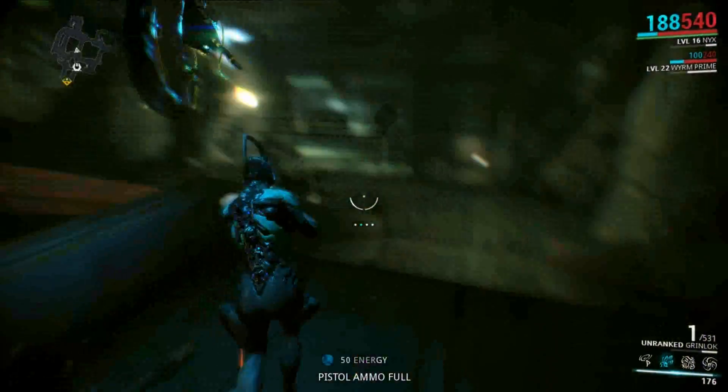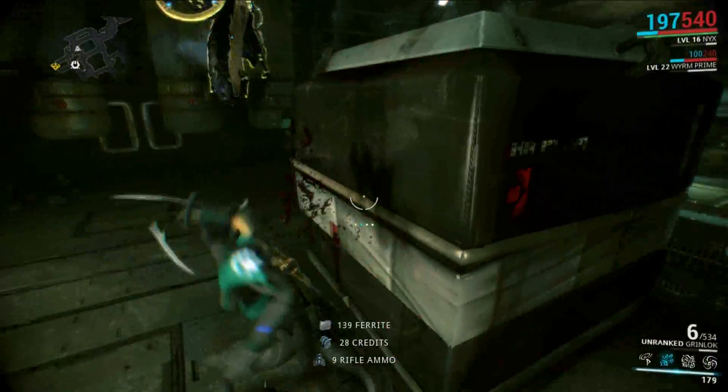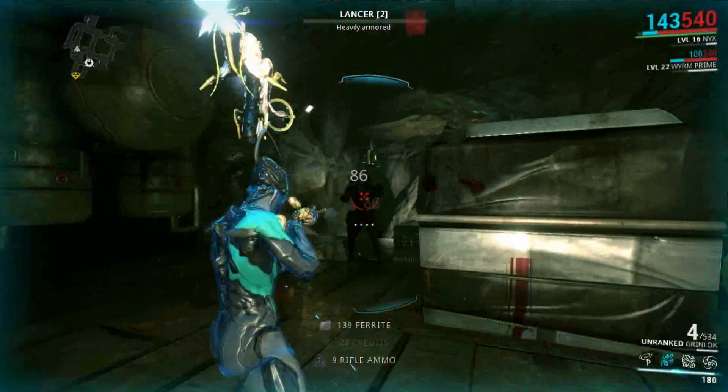Now, once you complete an assassination mission, you will unlock one or two more planets to access, and then you'll have to complete other planets' assassination missions to unlock more.